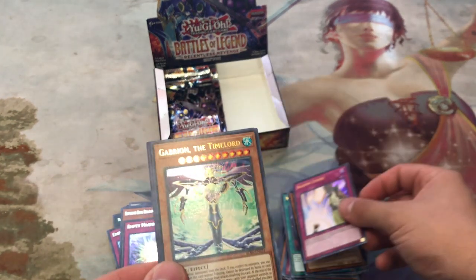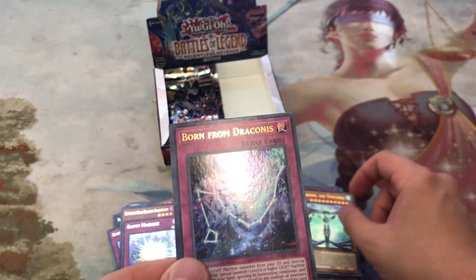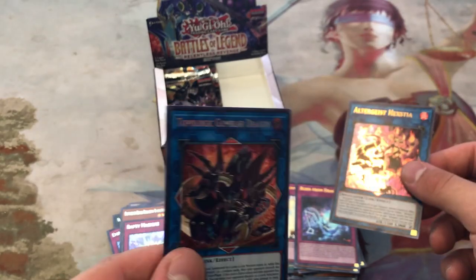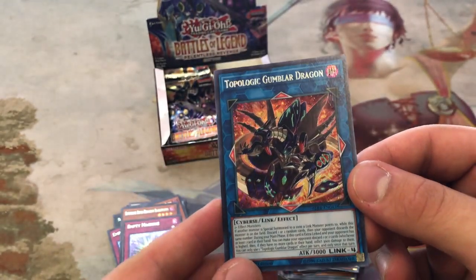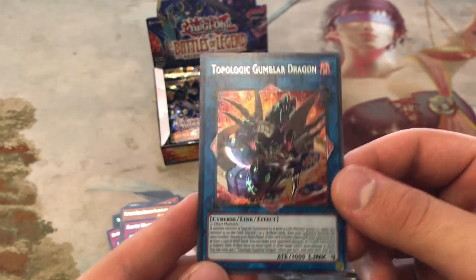Another Solemn Strike, Time Lord, Born from Draconis, Altergeist Hextia, and Topologic Gumblord Dragon! There we go — we were really looking for this. Seems like you get one per box.